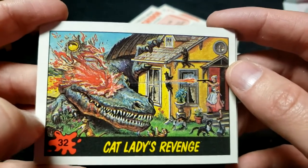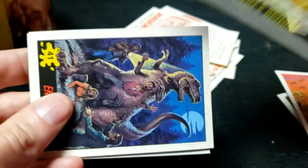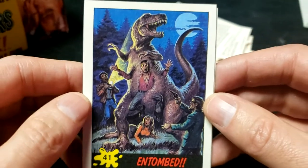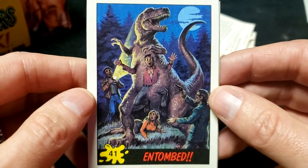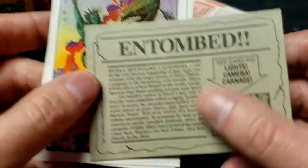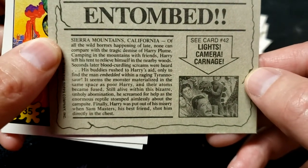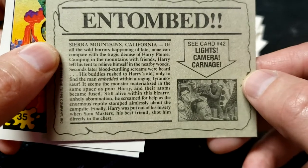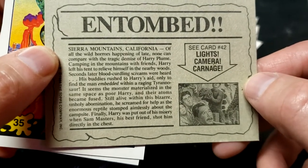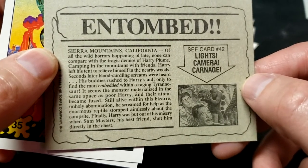Cat Lady's Revenge — step away from my kitties! A giant alligator-looking thing, not a duplicate, that's good. Also not a duplicate: Entombed — what is going on? Why is he molded into that dinosaur? Let me read this: 'Harry Plume, camping in the mountains with friends, left his tent to relieve himself in the nearby woods. Seconds later, blood-curdling screams were heard. His buddies rushed to Harry's aid only to find the man embedded within the raging Tyrannosaur.'